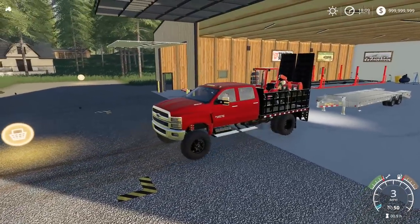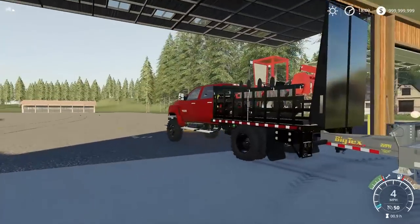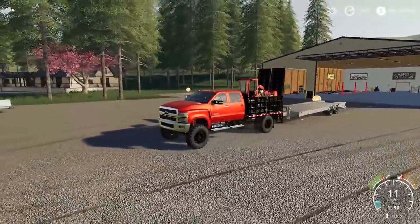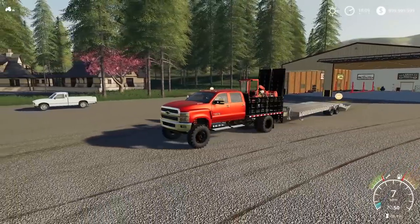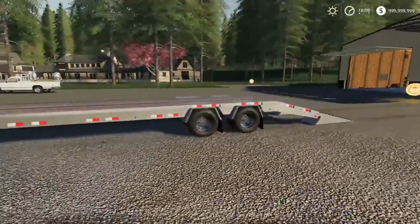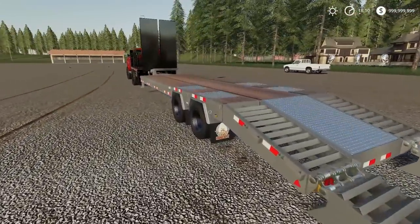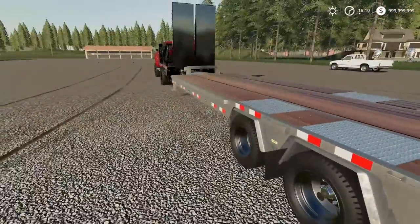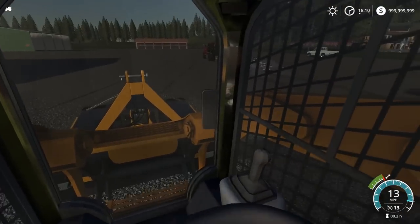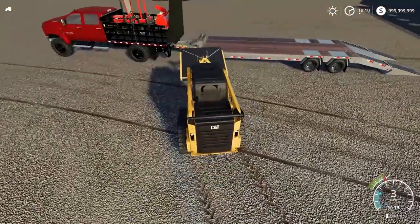Now we gotta fit all those attachments on, then the skid loader and its attachments. We are connected. This Duramax is gonna be hauling a lot. I'm gonna unfold — perfect. Man, the lighting right now looks so good on this truck. The one thing is we have all black trailers and this one's silver. It came with the package deal, so I was like — I didn't really want it because of the color. We have all black trailers, so I may have to toss some paint on this, get her painted all black.